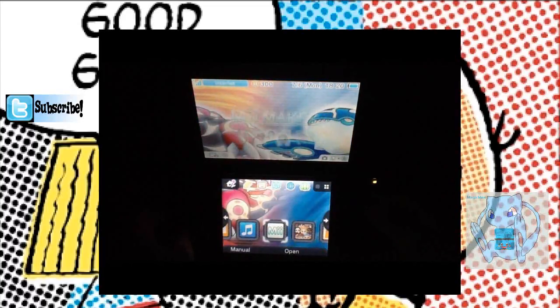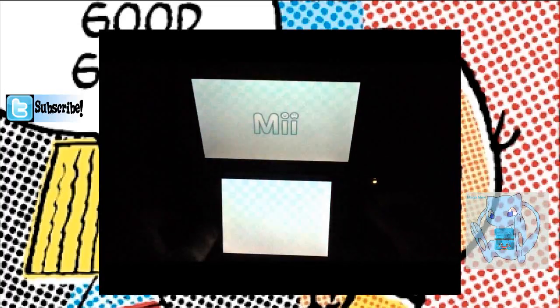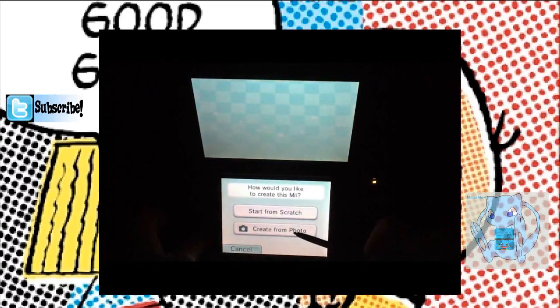Maybe if you want to see a tutorial on that — but anyway, we'll be doing this: creating another Mii character. So let's go to Mii Maker, and there are going to be some options here: view my Mii characters, create new Mii, send and receive, and the AR code. You'll be needing your stylus for this. Let's go to 'create new Mii character.'